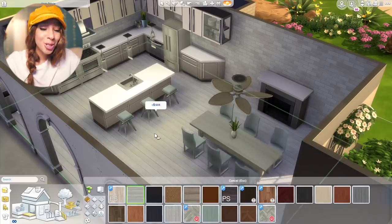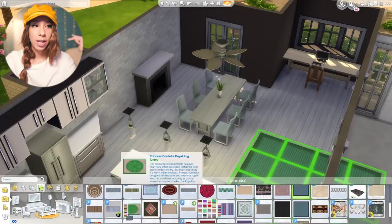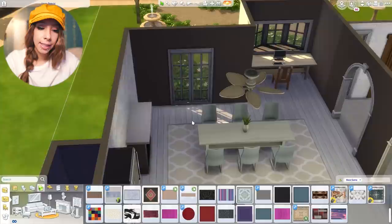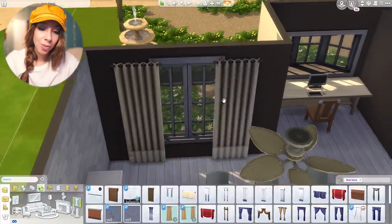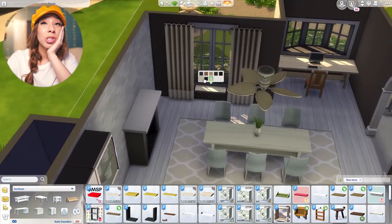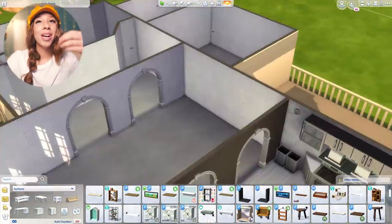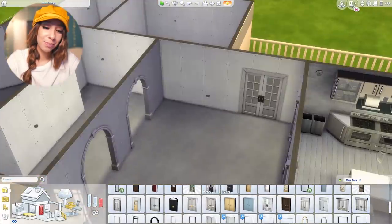Izzy H asks what other Sims challenges I'd like to do — I'd love to do Not So Berry, the Disney Princess challenge, and the Black Widow challenge. I'm going to try and do every single challenge out there on my channel at some point! Lexa asks for a wig installment video since my wigs look so nice. Honestly, I just slap them on my head and call it a day — I don't do anything special, so the video would be very boring.